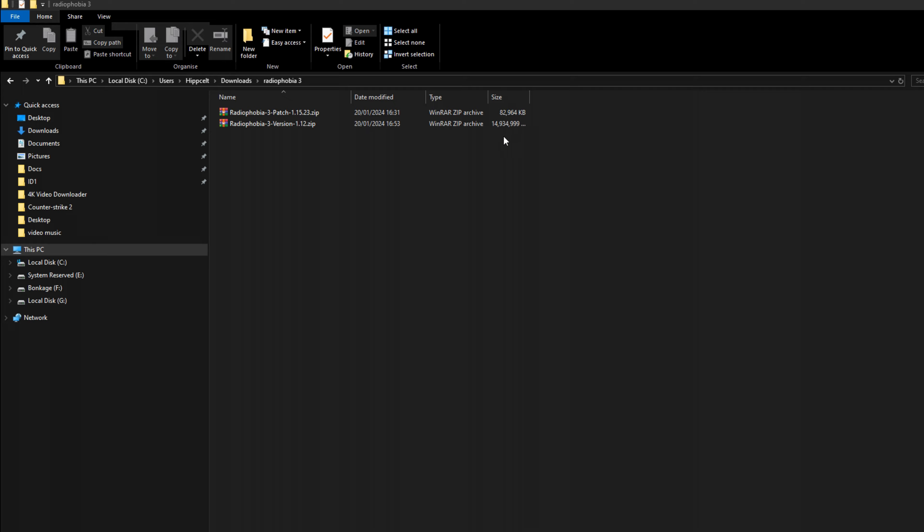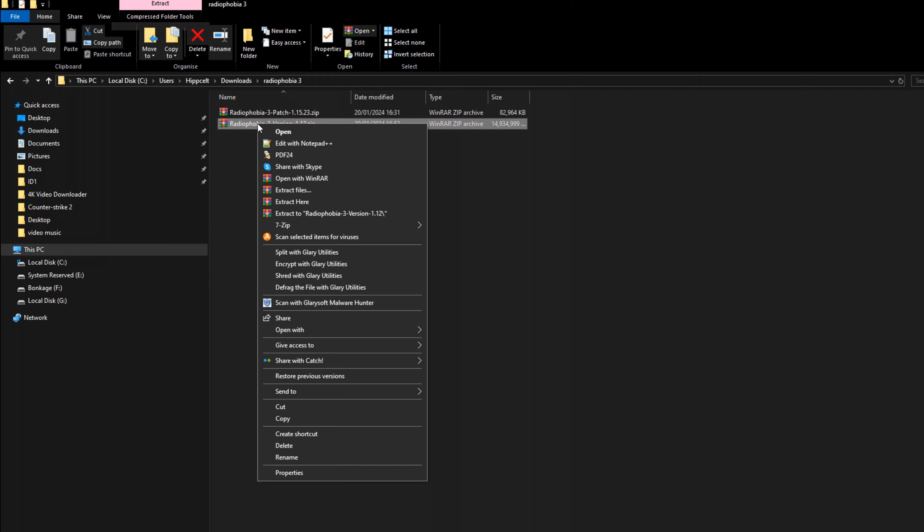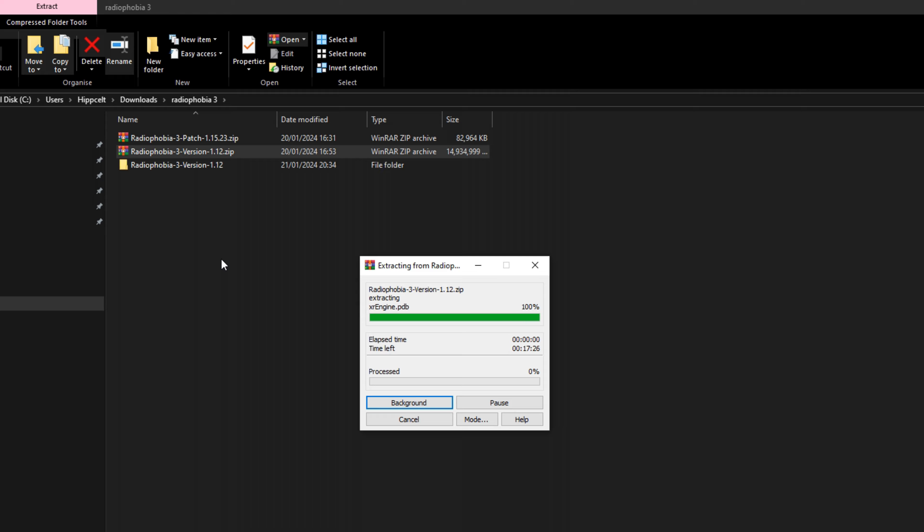Come up to the larger of the two files — this is the main game, as you can tell it's the 14 gig one. Right-click and then extract to a Radiophobia 3 folder. Basically this just creates a folder for you right here, as you can see, and it's going to go through the process of installing all the files.